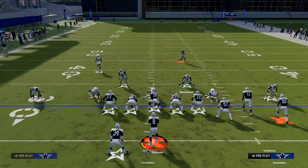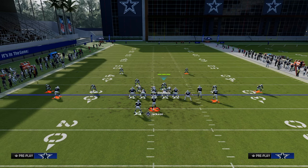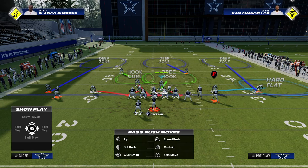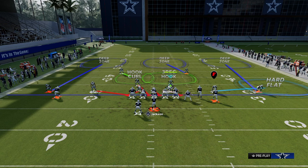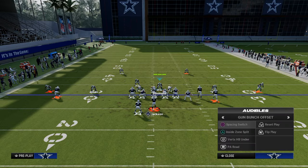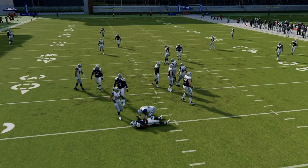Some of the best coverages for this blitz include a simple shade down out of cover four, then we send five. The reason this is really good coverage specifically for a bunch is because that hook curl defender, when shaded underneath, does a really good job of stopping any snap throw drags to the slot receiver, any running back Texas routes, streaks, and all of that. This also allows you as a user defender to work over to the tight end and take any corner route in the event they run a flood concept — and of course, you're sending significant pressure.